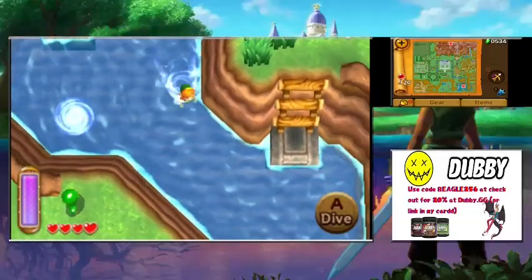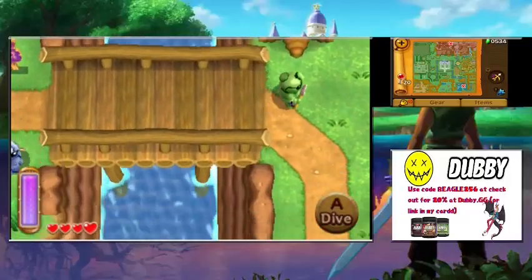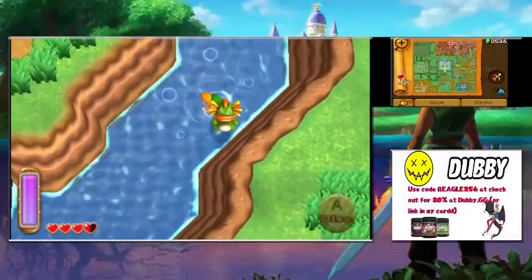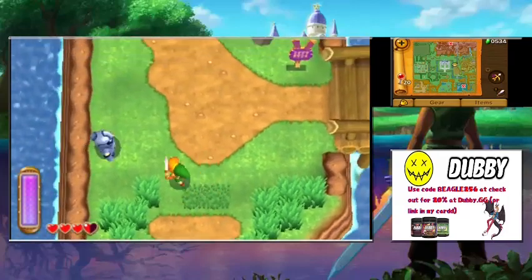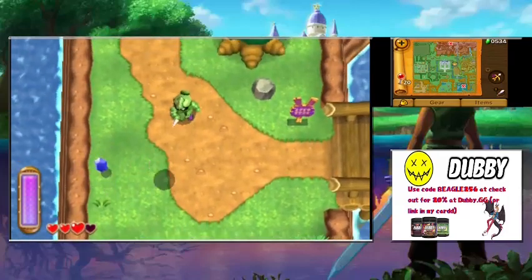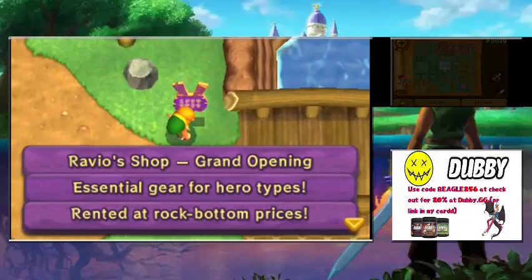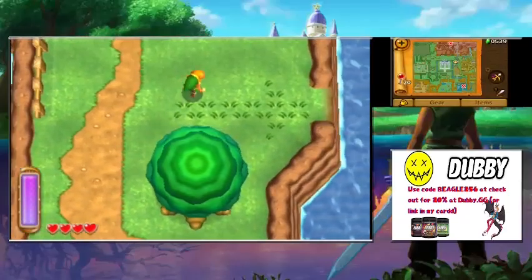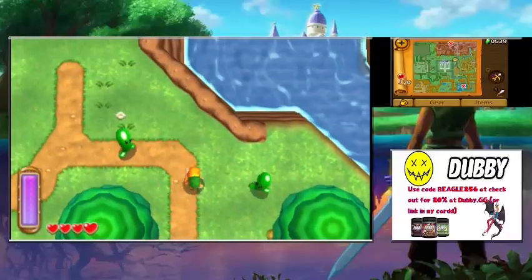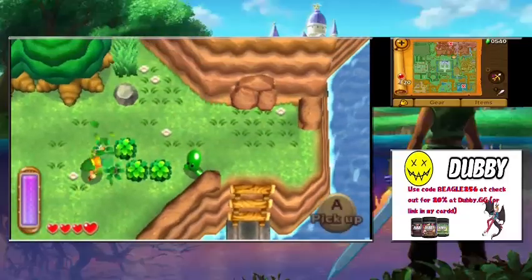Heading under the bridge — be careful because Zoras are in the water and can still hurt you. There's a new sign here: 'Ravio Shop Grand Opening — essential gear for hero types, rent at rock bottom prices, located just south of Hyrule Castle. Come on by!' Ravio has opened a shop south of the castle — that location sounds familiar.